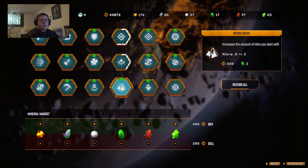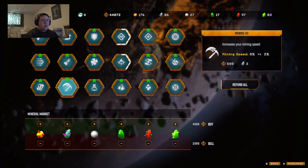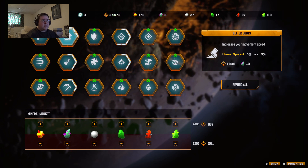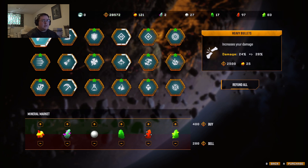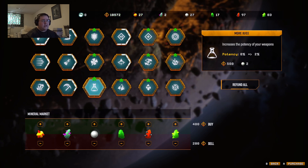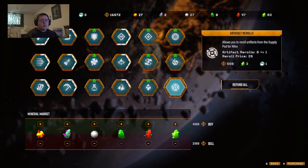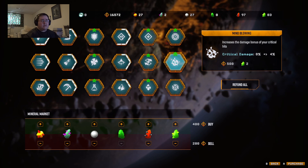Okay, so this one increases the amount of nitrate you start with — that's different. Let's go with as many upgrades as I can get. Yeah, let's do it this way. Artifacts, huh? Mind Blowing — increases the bonus damage of critical hits.